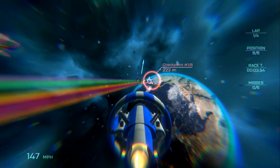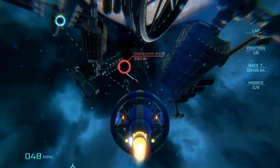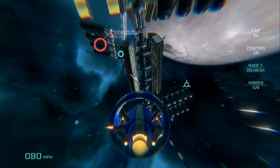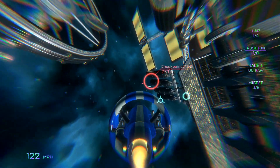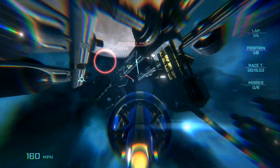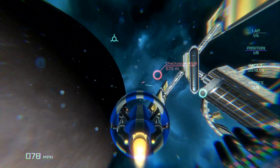This is going to be a short review because what you're seeing is all the game has to offer. You pilot a spaceship racing against AI ships around various galactic objects. The goal is to race through a preset mapping of rings. Two arrows — one red and one blue — will show you the current ring you're supposed to fly through and where the next one will be, respectively.